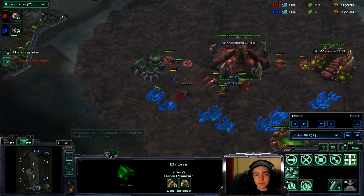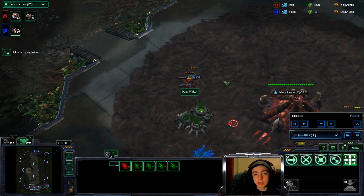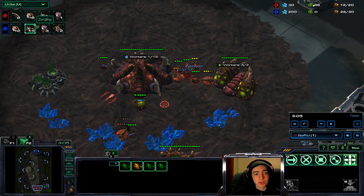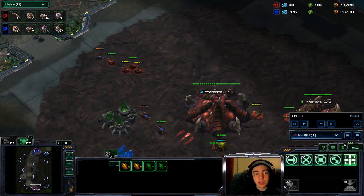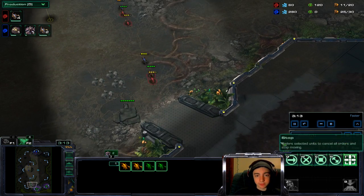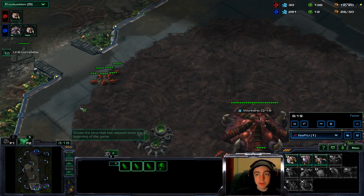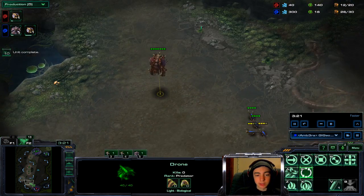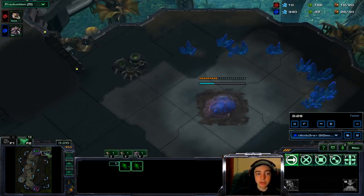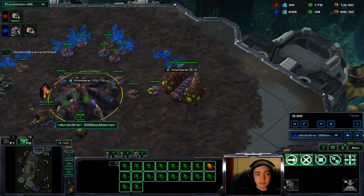I saw his lings coming so I was expecting them. We kill all of his lings — he has eight drones, we have four more drones than him. He's trying to hold on and produce more lings, but he managed to push me back. I was just regrouping — steady flow of units. I started my second hatch because we had the resources and I wanted to get ready.